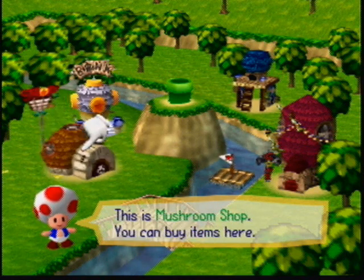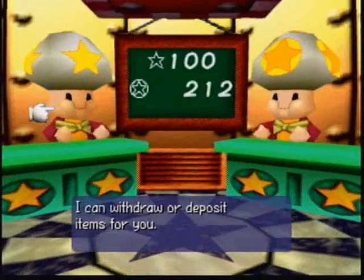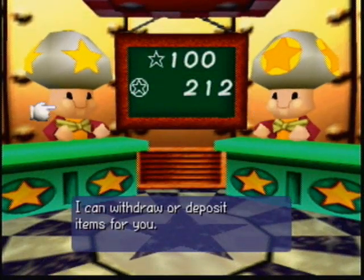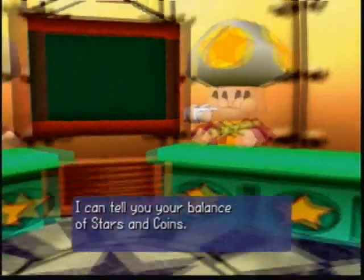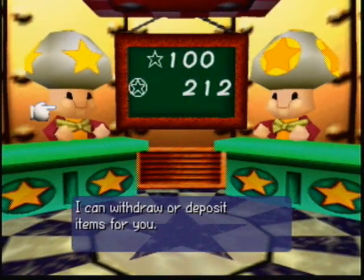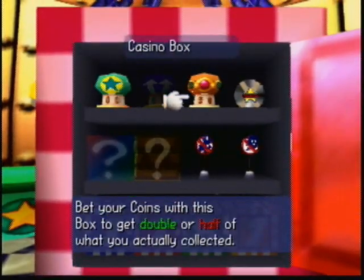I already showed you what's inside the mushroom shop, so let's go to the mushroom bank. The mushroom bank basically tells you how many coins and how many stars you have. This guy will give you the stats, and this other guy actually manages your items.